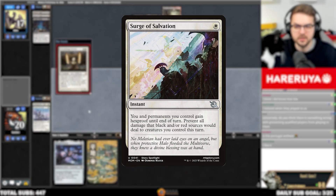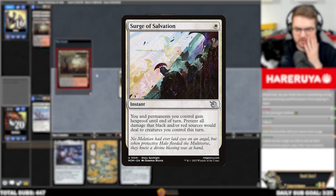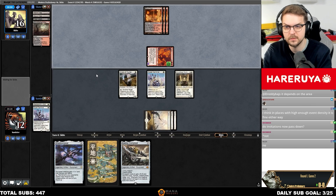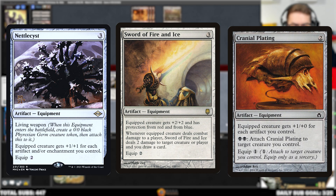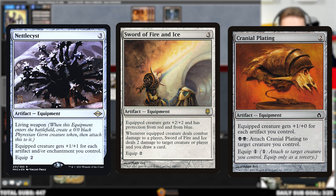Surge of Salvation is also an excellent tool, stopping an entirety of a Fury or just plainly countering removal spells. Notably, with Sanctifiers in postboard games, the value of supplementary equipment increases. Having access to Sword of Fire and Ice, Nettlecyst, or even Cranial Plating to equip your protection creature can be a very effective plan in some lower-resource games.